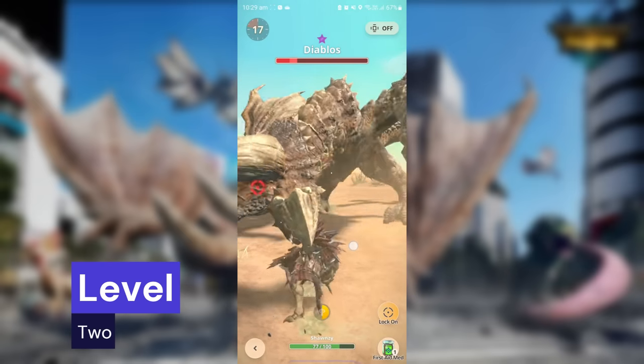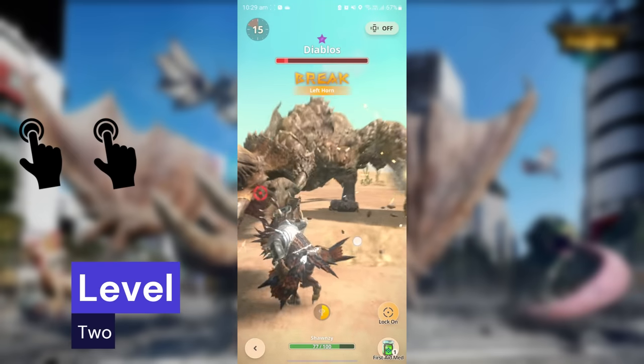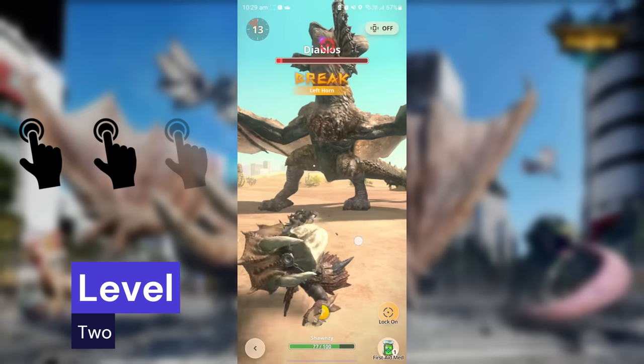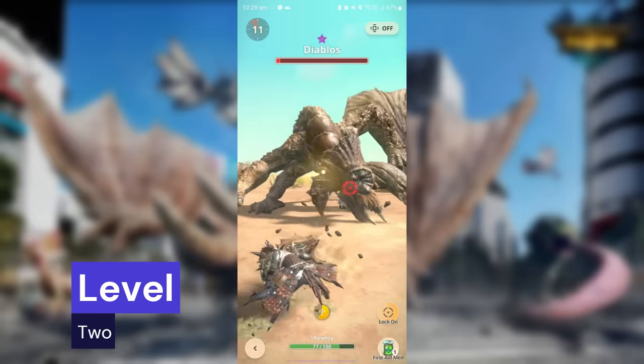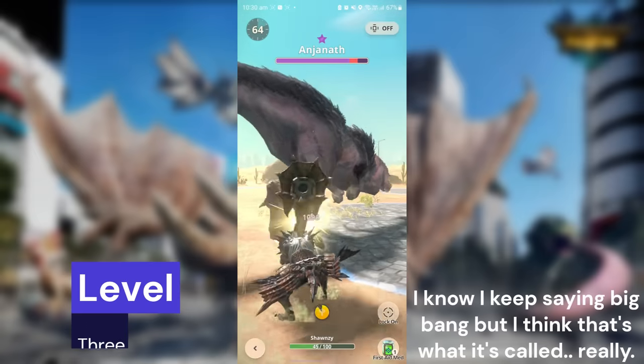This Big Bang combo is a variation from the one in the main games. Instead of five hits, you do two hits followed by the final Big Bang. Do note that if you miss any of the first two hits, you will not be able to continue with the final Big Bang. Level three charge lets you do a charged Big Bang attack.